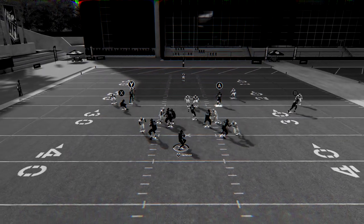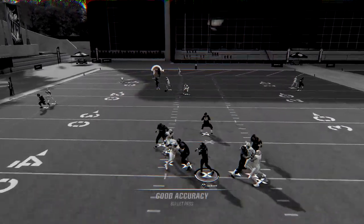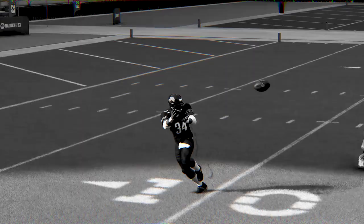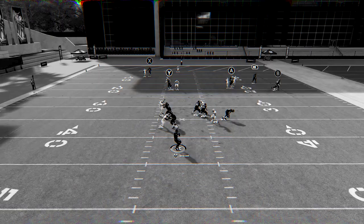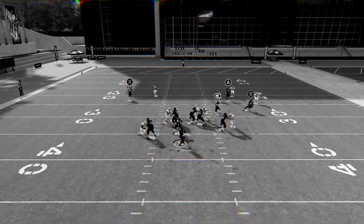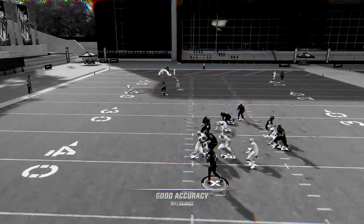I'm going to remind you of a tactic you should be utilizing in your offense to keep your opponent honest when they're running a cover zero, a cover one, or even a two man under based defense. All these defenses have man coverage in common, where the user is usually going to guard the running back while trying to apply pressure.